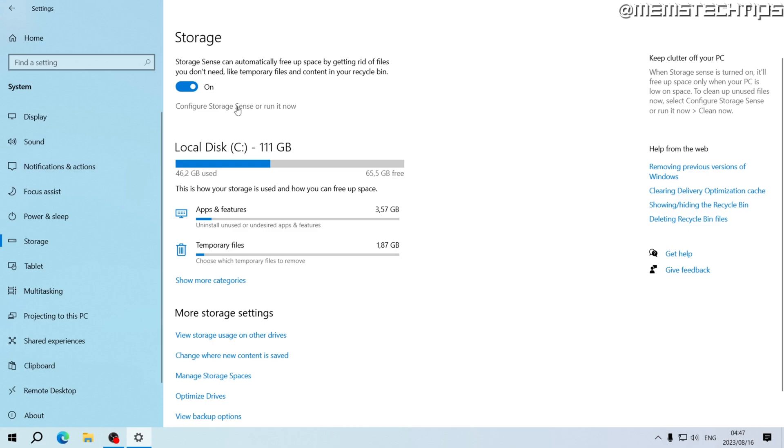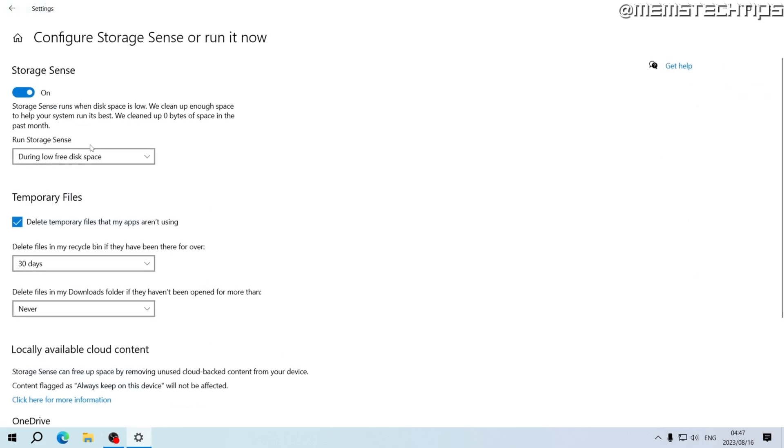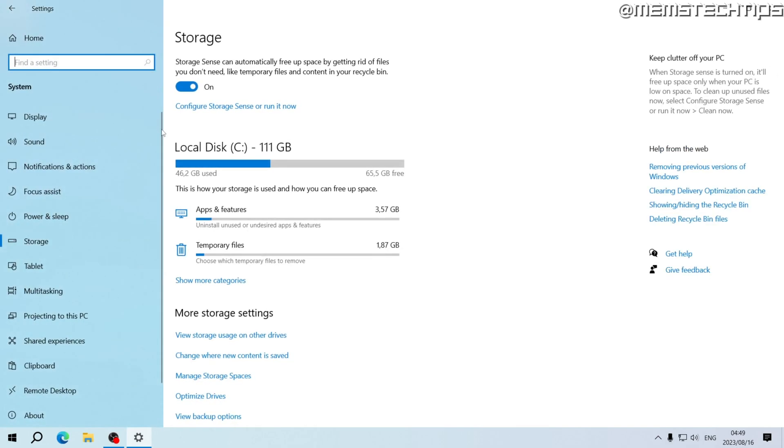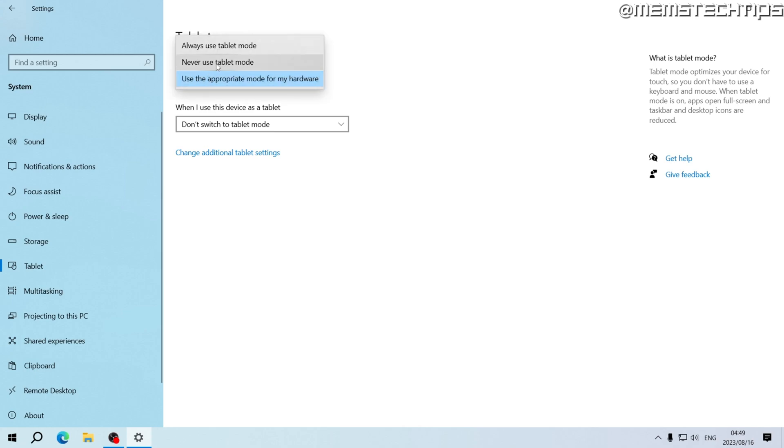Go into Storage and turn on Storage Sense, then click on 'Configure Storage Sense or run it now.' Set it to run every week. For temp files, make sure the checkbox is selected, and change the recycle bin setting to 14 days. The downloads folder setting is personal preference — it will delete files that haven't been opened for a set period. I'll leave that on Never and manually delete files from my downloads folder when I'm done with that.